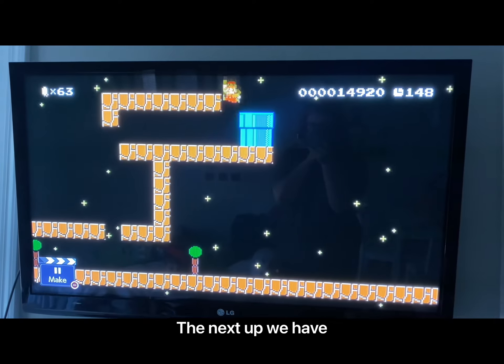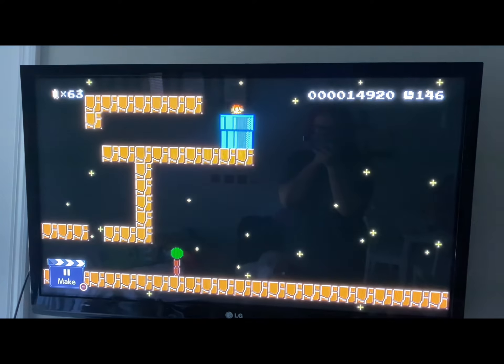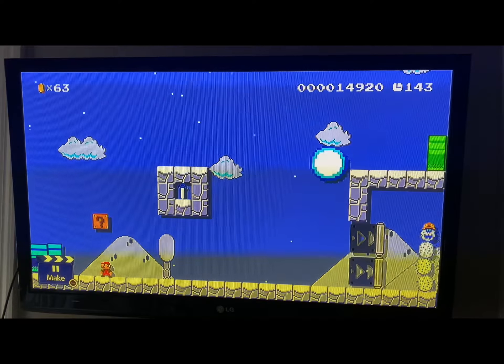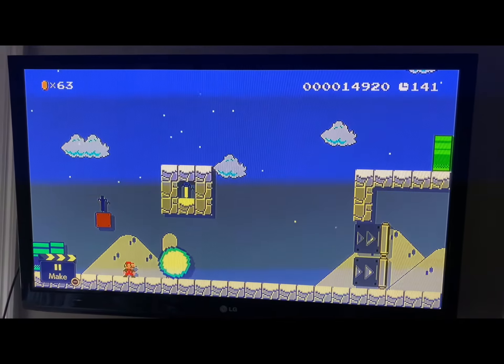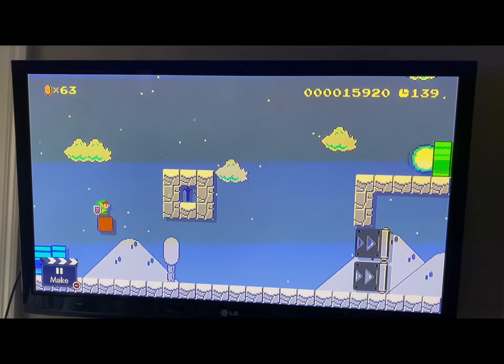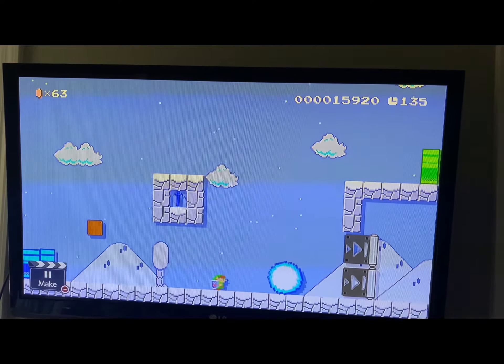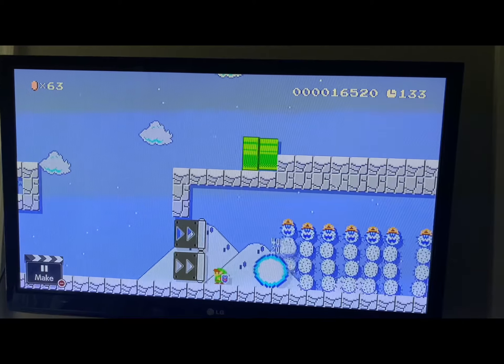Then next up we have... I've never seen it and I never saw it before — the Master Sword. If you grab it, it turns you into Link. And if you block, you can use it.